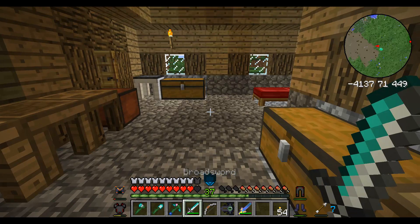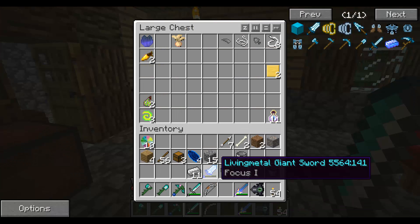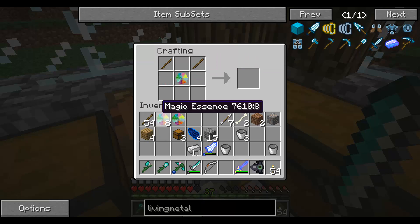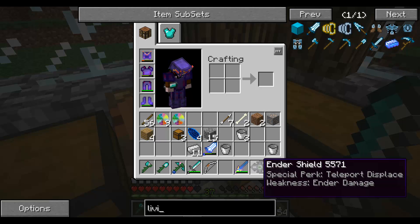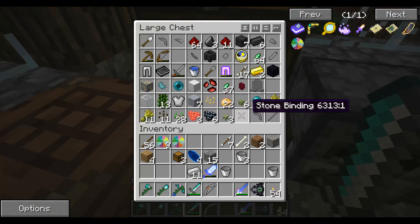Oh, I also have to have it in my hotbar for it to work. I thought I actually had to hold it. Oh yeah, I was gonna make the wand, sorry. How is a wand made again? I looked at it just a moment ago. Magic essence is used — oh right, it wasn't one stick and one diamond.